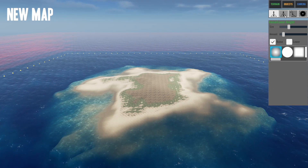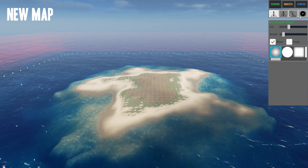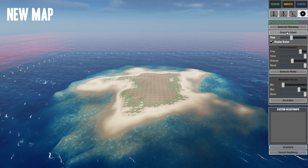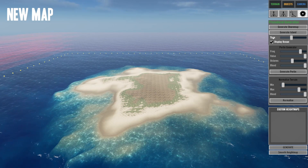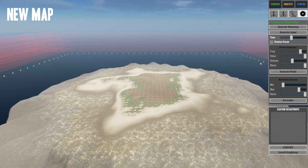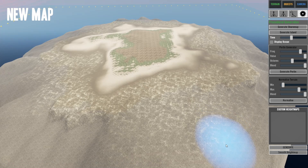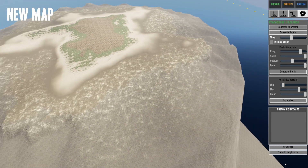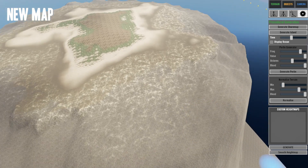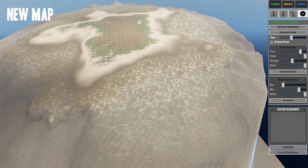We'll get into that in just a moment. We can go through and generate different islands. I'm not sure exactly what 'Time' does. If you unclick this, you can see the size you have to work with before you get to the drop-off area — you can't go beyond that drop-off area.